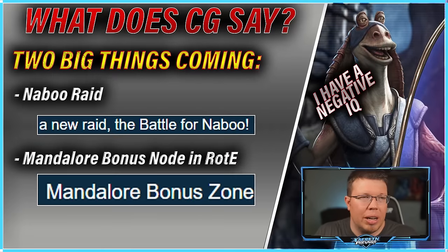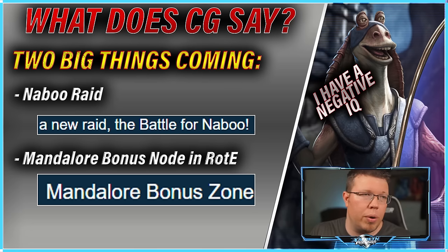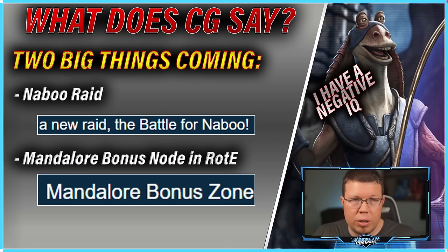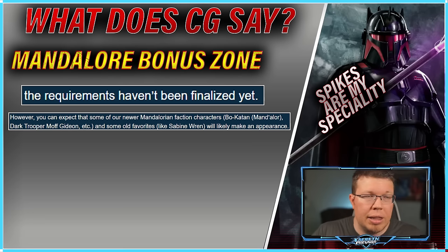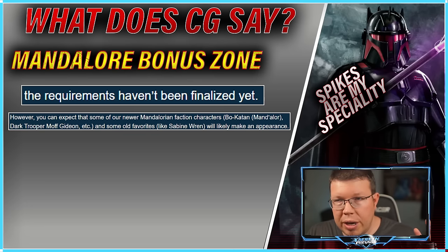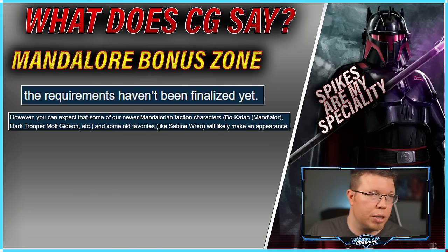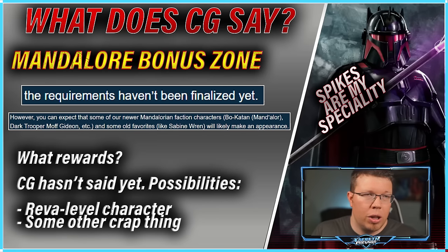So what's the most important and what can we skip? What does CG say about it? The things with the blue background are from the forums — official things CG said, most of them from the road ahead. The Naboo Raid and the Mandalore bonus node in Rise of the Empire territory battles: the Mandalore bonus node doesn't have requirements finalized yet, but it's going to be Bo-Katan Mandalore, Dark Trooper Moff Gideon — so Imperial Remnants and Light Side Mandalorians, probably — and then maybe Sabine and a few other characters. Essentially just the latest stuff that's part of the Mandalore lore.